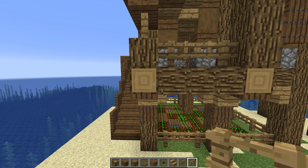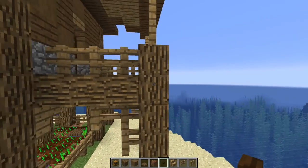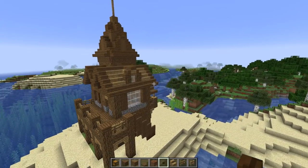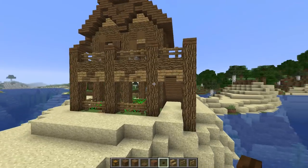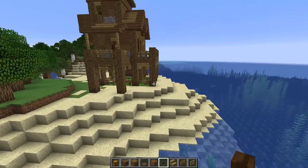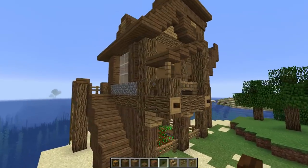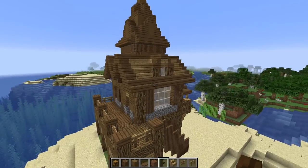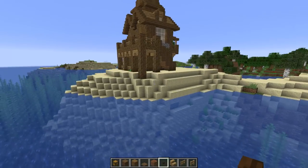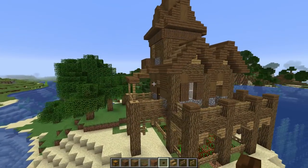Last but not least, every time I see an exposed piece I want to add a button. Let's add some dark oak buttons — new in 1.13 — right there. Those are the only two exposed spots. That's super cool! What do you guys think? This is a pretty cool build for your first day — plop it right by the beach, all your crops on the bottom, tons of room on the top. It's a very lovely house.